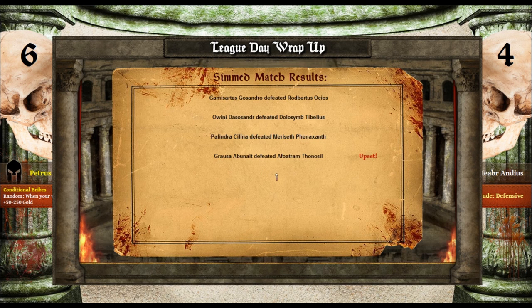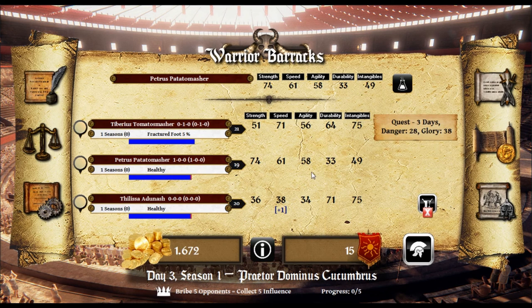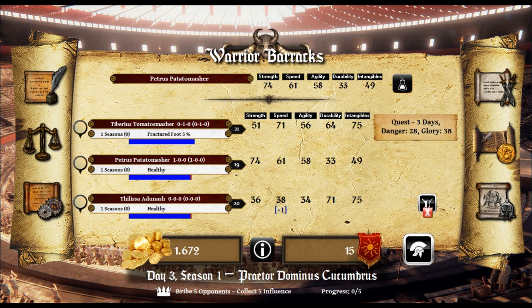We'll sim the remainder of the day. Dollar Sim Tobelius — nice! The training continues — excellent. Petrus Potato Masher is relatively healthy, which is excellent. Tiberius is going on a soul quest for three days — danger 28, glory 38. Let's continue on and do another one.